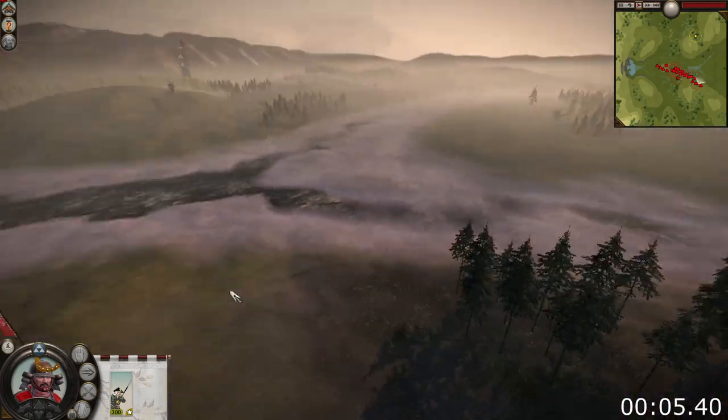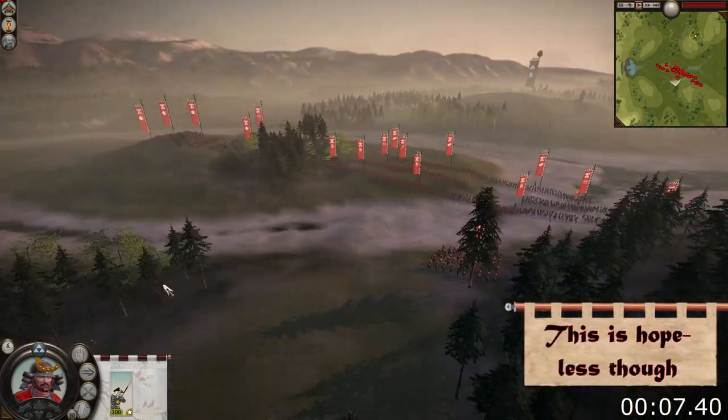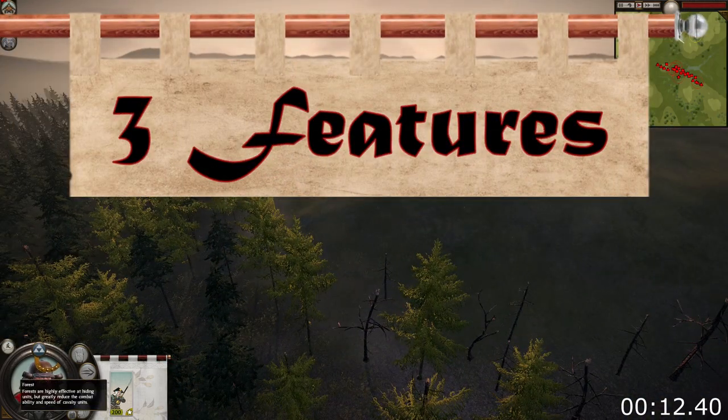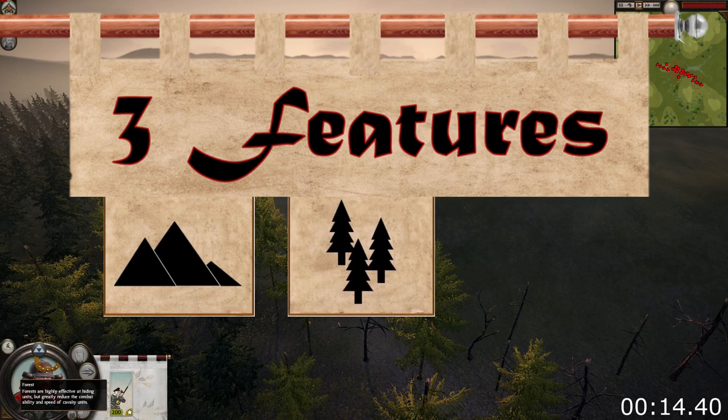With the right terrain, an army can win a seemingly unwinnable battle, while if they had normal terrain they would have been wiped from the battlefield. There are three key terrain features in Shogun 2: slopes, forest, and impassable terrain.